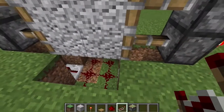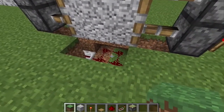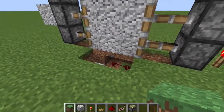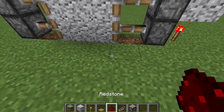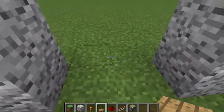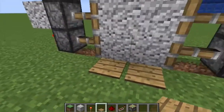Now you go up and cover it up. Then you place your wooden or stone pressure plates. And there you go — you have got a piston door.